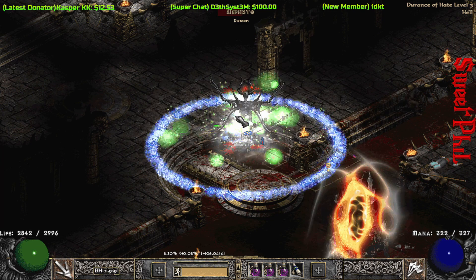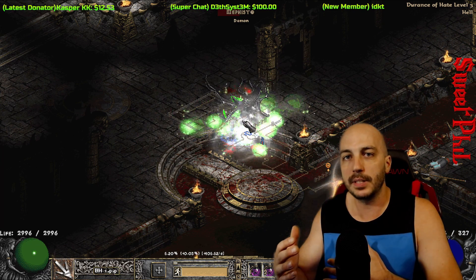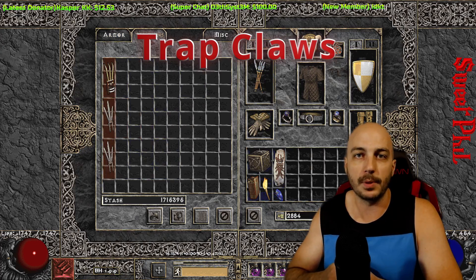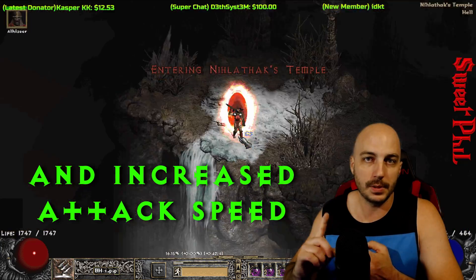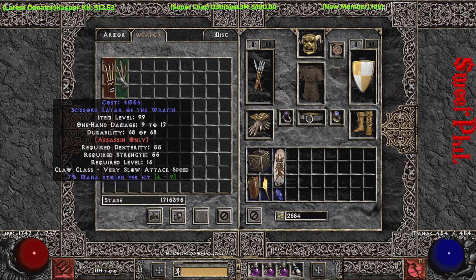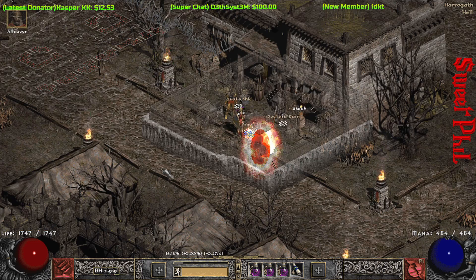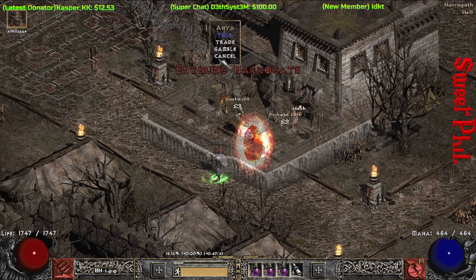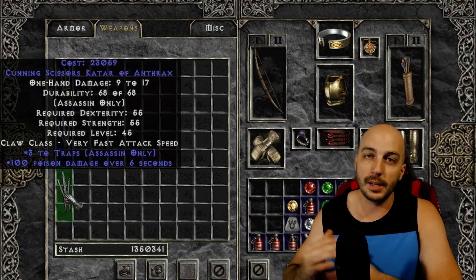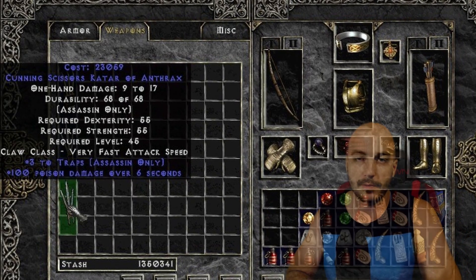From Anya, you can shop for a class-specific weapon for the Assassin: Trap Claws. You want to find anything that has Death Sentry, Lightning Sentry, or bonus skills to Traps on it. For example, a claw with +3 to Traps found in Nightmare is absolutely awesome. I only spent a few minutes shopping and didn't find one, but that's what you're looking for.